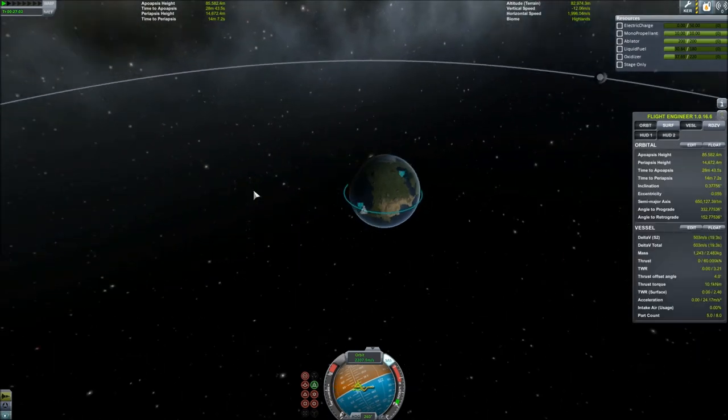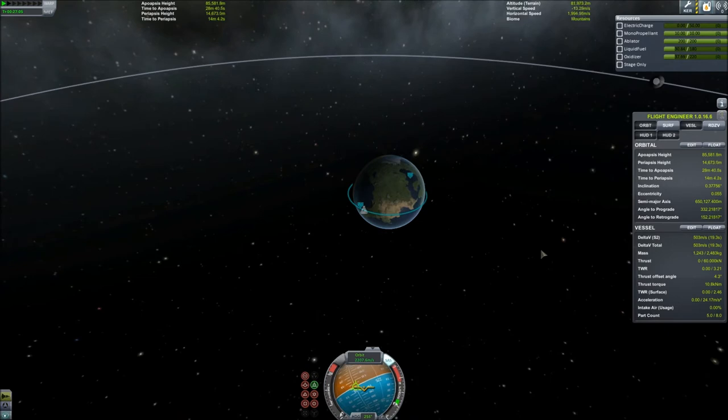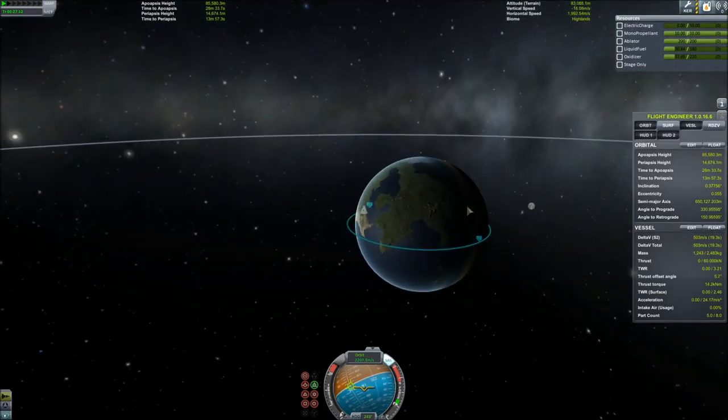Now, after you do this, you might want to hit the F5 key — that is a quick save feature. Anything goes wrong, as long as you've hit F5, you can later hit F9 and hold it down, and it will take you back to wherever you hit F5. It'll save your life, and you will appreciate it, I promise.